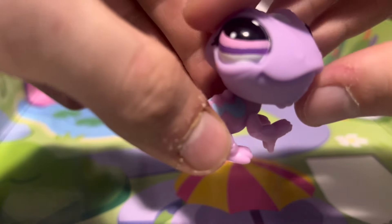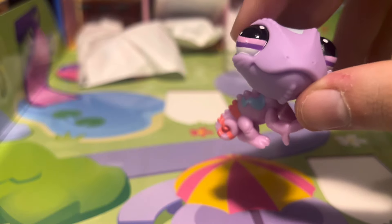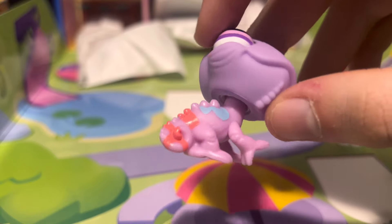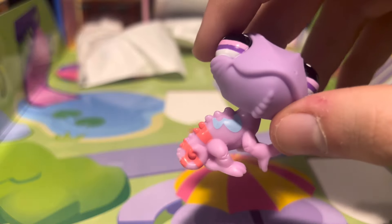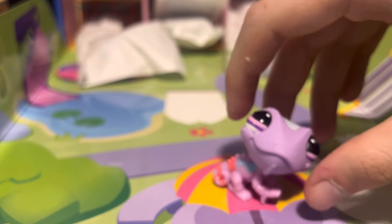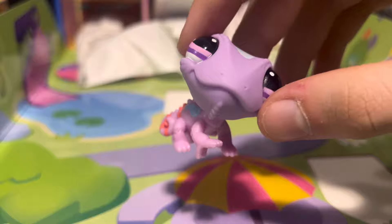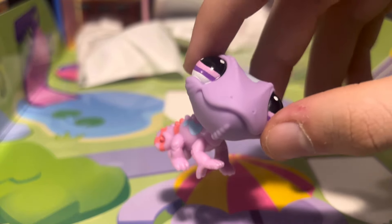We do have this chameleon — this iguana, whatever it is — and I'm a big fan of this one. I remember this one being a very early leak when we got all the G7 news, and I'm happy to have it. I like the purple eyes and all the colors on it. In real life these animals can change colors depending on the environment they're in, so who knows — maybe he's in a purple environment. Just a very cool pet to have.